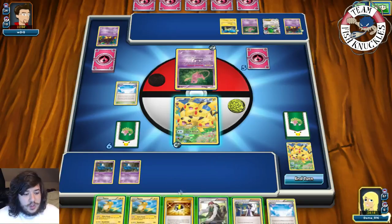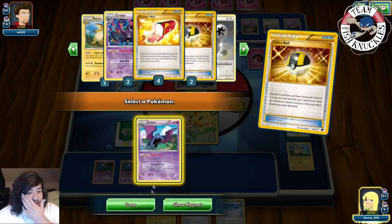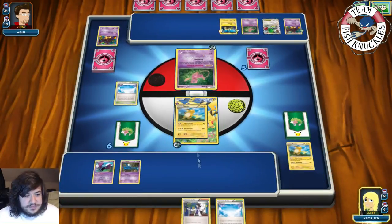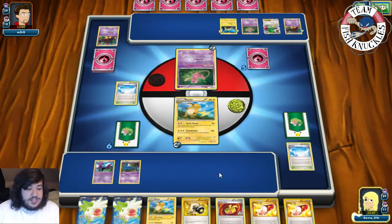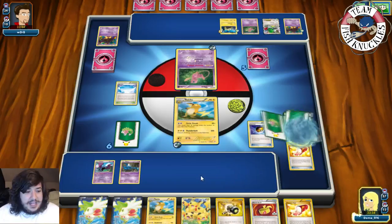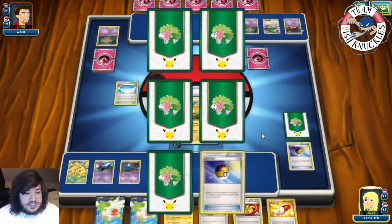We Sycamore, discard our hand, and draw seven cards looking for another Pikachu. We don't have one so we use Trainer's Mail to look at the top four cards and grab a Level Ball. With the Level Ball we grab another Pikachu. With 20-40-60 that would be a knockout with Circle Circuit - perfect. We go down to five prize cards and get a Level Ball, which can get another Pikachu the following turn to power us up.